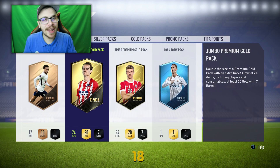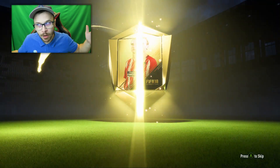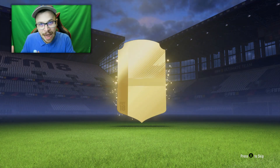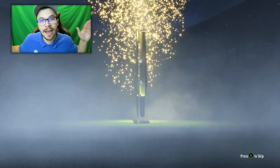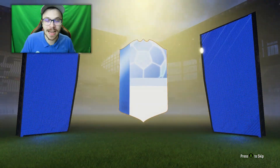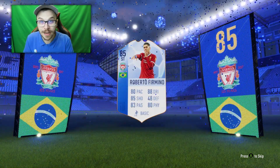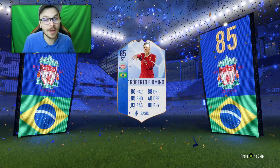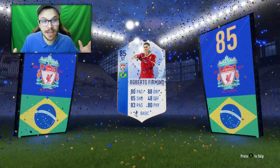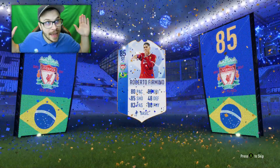Before we get into the upcoming matches, I want to show you my weekly free packs provided by EA. I bought the special icon edition of FIFA 18, so every single Monday EA provides me with 2 premium gold packs. The first pack is a big disappointment, but only a few seconds later I managed to pack a Team of the Group Stage player — Firmino, who is worth around 160,000 coins on the market, which is absolutely incredible.